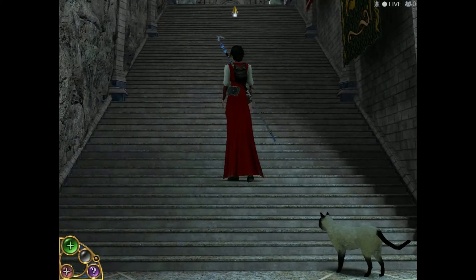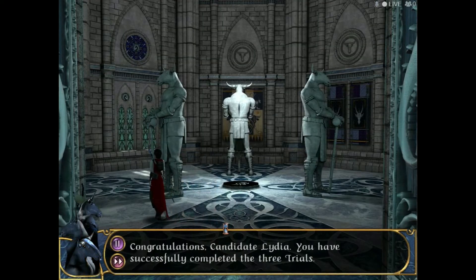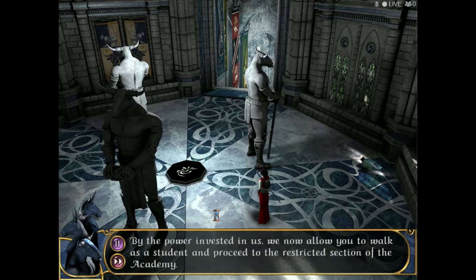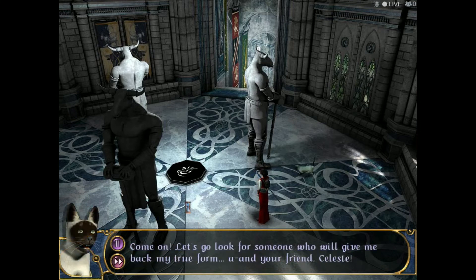So we've both overcome our worst fears, Zack. Zack overcame his fear of heights, and I overcame my fear of fire, I guess. Congratulations, Candidate Lydia — you have successfully completed the three trials. Keep in mind that there are no wrong decisions, only consequences of your actions. By the power invested in us, we now allow you to walk as a student and proceed to the restricted section of the Academy. Thank you, Guardians. I was dreaming of a different welcome when I set out on this journey. Come on — let's go look for someone who'll give me back my true form. And your friend, Celeste.